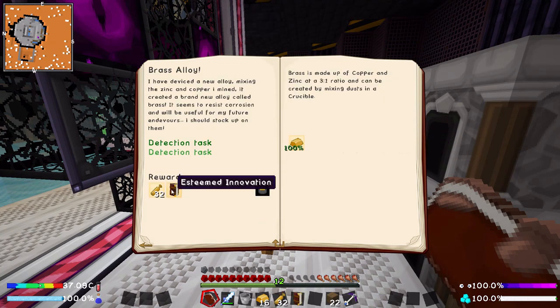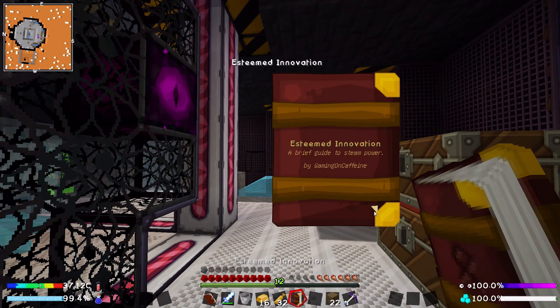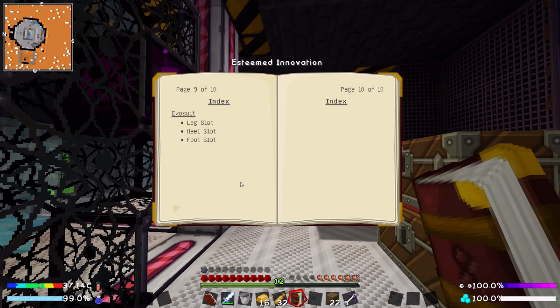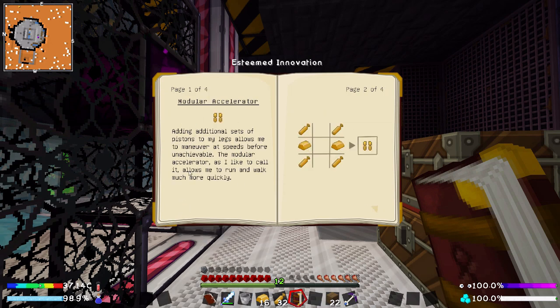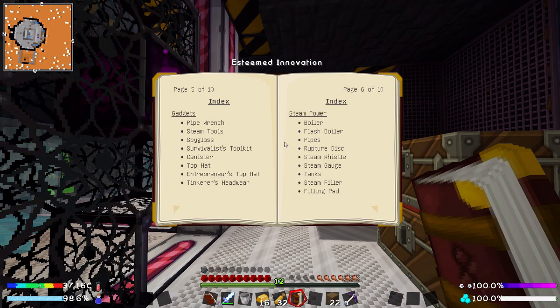We got ourselves an Esteemed Innovation, which is a book, as well as 32 brass pistons. It's a brief guide to steam power by Gaming on Caffeine — apparently it's by me, which is pretty nice. This is a very extensive list. It's kind of like the book from Britannia, or maybe the Thaumonomicon, or any other book. Materials are new from Tinker's Construct.